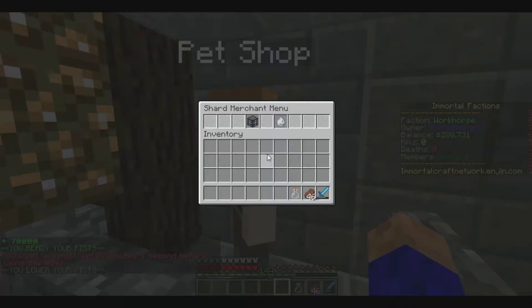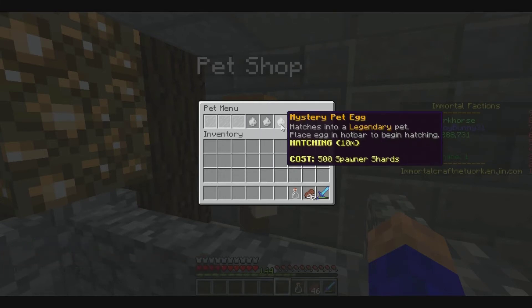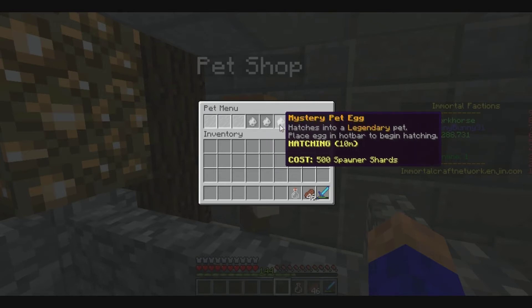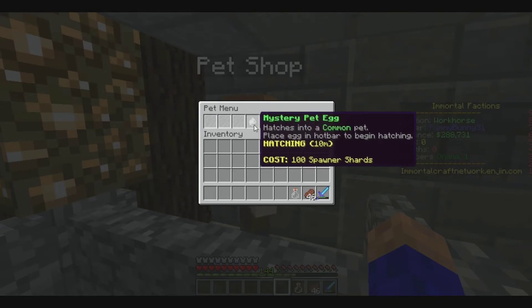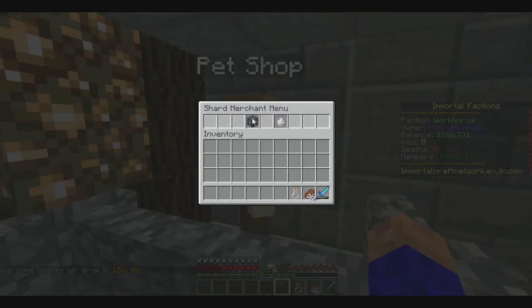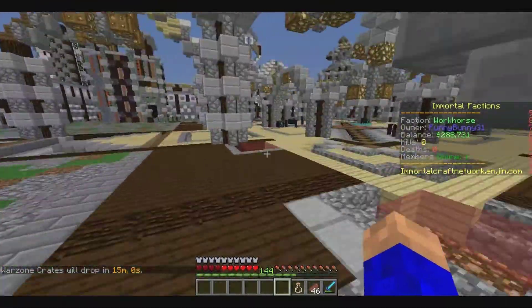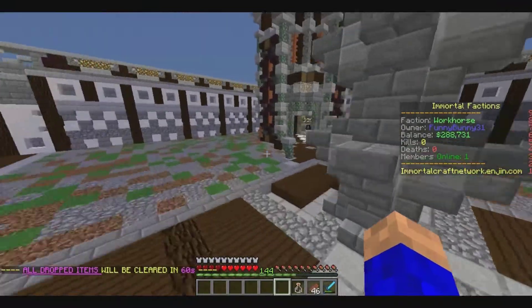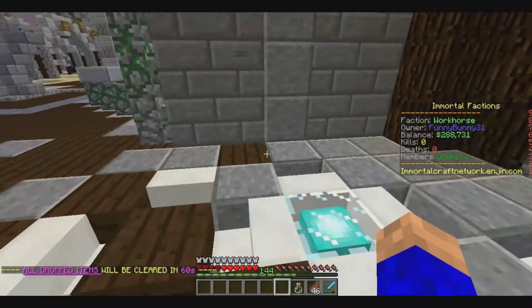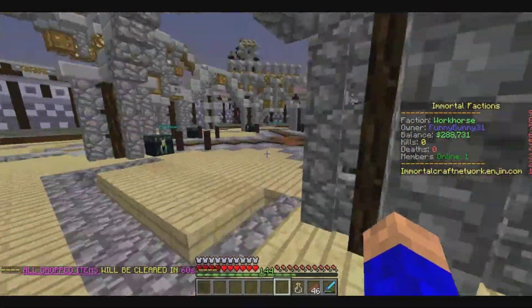I have 57 minutes to go. People were asking me what the pet shop was — you've got these pet menus where you hatch things, each taking 10 minutes, giving you pets. They're hard to get early on because they require spawner shards, which you get by trading in spawners. Spawners are pretty expensive, so do not trade in your spawners yet — it's way more valuable to use them and make money first.